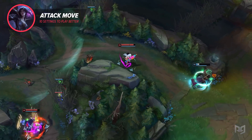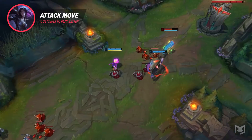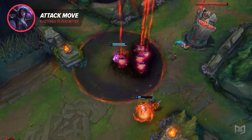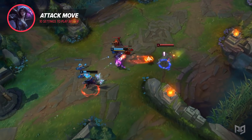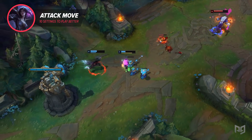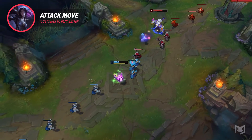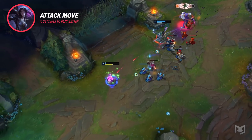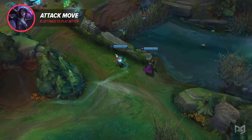Attack Moving is also useful for going into bushes, whether you're chasing an enemy or just checking if there's one in there. I'm sure you've seen clips of someone embarrassingly getting juked back and forth as they chase an enemy between two bushes, unable to react fast enough to target their enemy. Don't wind up in some montage — learn to Attack Move as you chase. You can also use it to move across the map: the ability to attack whatever is in the way can help you clear control wards, or get in a few extra autos if you run into an enemy champion.